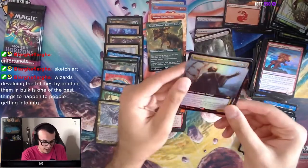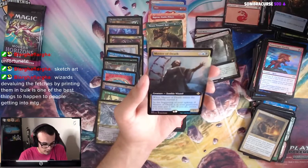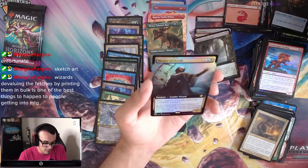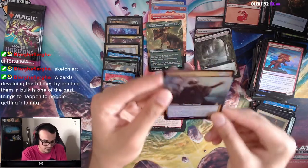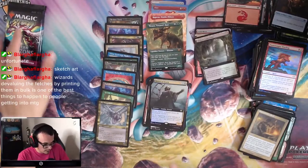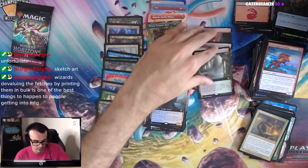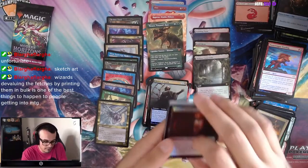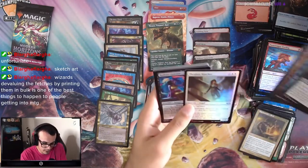And we have Master of Death: when it enters the battlefield, Surveil 2. At the beginning of your upkeep, if Master of Death is in your graveyard, you may pay a life to return it to your hand. 3-mana 3/1 Zombie Wizard. Two more packs left with Box 1 — this box was pretty good so far. We haven't seen any more fetches, we got three. I think if we got one more, that'd actually be pretty good.